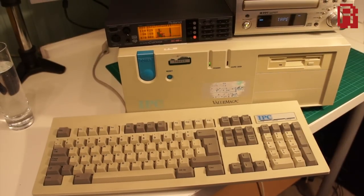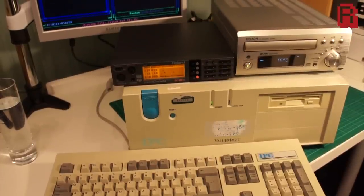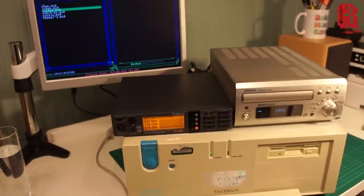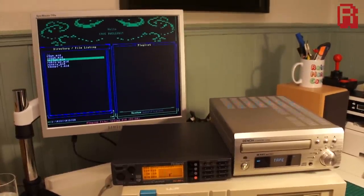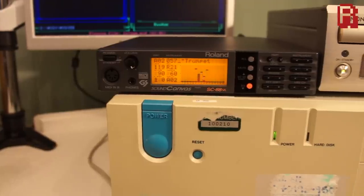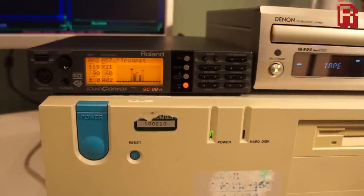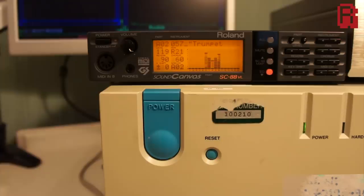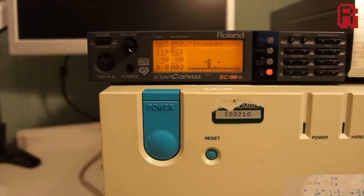And there we have it — that's the latest instalment of our 486 Trash to Treasure series. What would you have done differently? Would you have gone with the SC-88, maybe the SC-55, or do you demand no less than an MT-32? Do you want to know more about these devices or hear your favourite game soundtrack played through it? Let me know your thoughts in the comments section and come back for our next instalment soon. Until then, here's one last tune for you all — take care, cave dwellers.